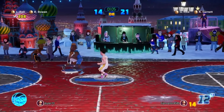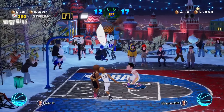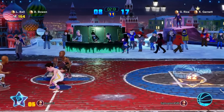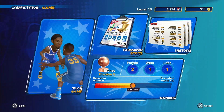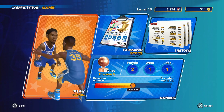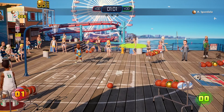Depending on how active the player base is post-launch, the beefed-up online mode could give Playgrounds 2 some competitive legs. Dubbed Playgrounds Championship, it's ranked play complete with multiple modes, leaderboards, and advanced stats. You can play competitive matches with CPU or online teammates, or squad up and take on the CPU in cooperative contests. It's a more expansive online mode than the original, and the ranking system could keep you online longer. You can also play the three-point contest in Playgrounds Championship, though it still feels like a throwaway mode, it does at least help you work on shot timing.